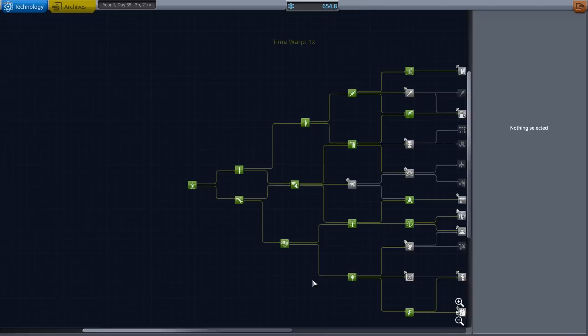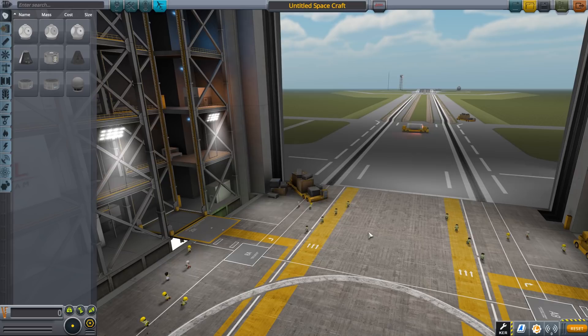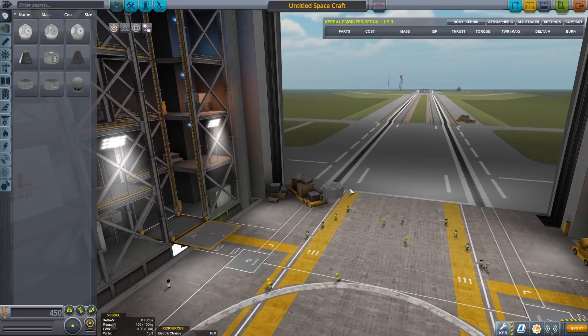Let's go to some real-time footage and let's see if we can do a science tour of Minmus. Let's get into the VAB and have a look. Oh God, it's been a while since I've been in here — I can't remember any of the controls. None of the controls are doing anything. Have I got to put something down first? Right, so we're going to start with one of these. That's a six-sided one, that's an eight-sided one — I guess the eight-sided one is probably going to be good for us.